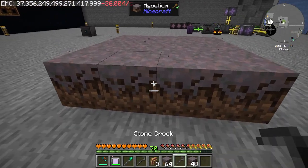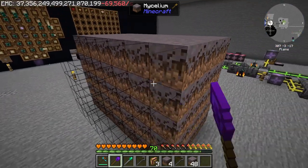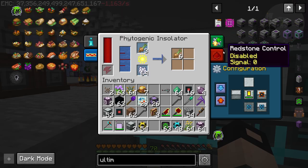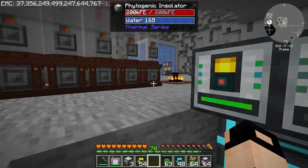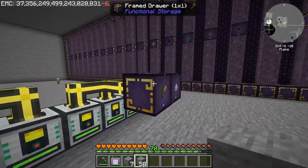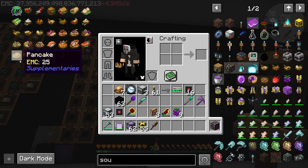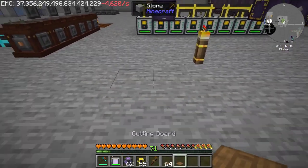Then we needed onions, cabbage, tomatoes, and rice, which you get from crooking mycelium — I've never done this before but we got them all and set up a farm. The cabbage and tomatoes were EMC-able. For onions and rice we set up about seven phytogenic insulators. We got onions and rice — the EMC-able items are done.